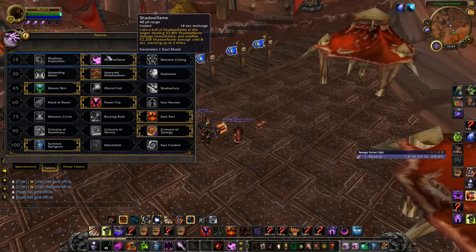Also, with Shadow Flame, it stacks up to three times, so if you time it correctly, you can get three stacks for a ton of damage. The only downside is that it is dispellable.